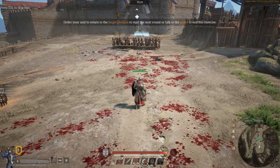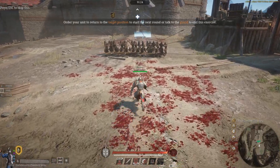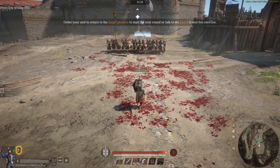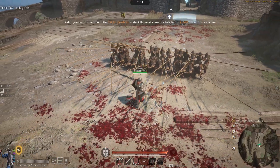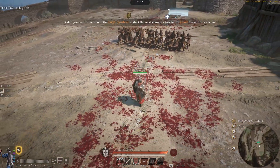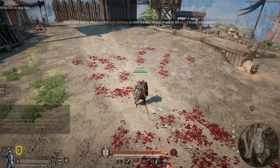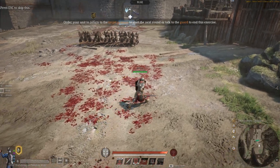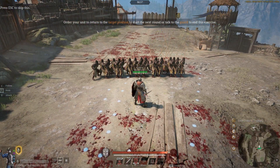When you charge a pike unit of any kind who are in brace, it uses your own momentum against you. If you charge in like this you'll take extra damage because you're moving towards them at a reasonable speed. If you use an ultimate like this one, you will get dead because you're moving at a much higher rate and your momentum translates to damage if you attack pikes in the front. Now just imagine a unit of heavy cavalry - if you're in brace, you're going to kill the cavalry.